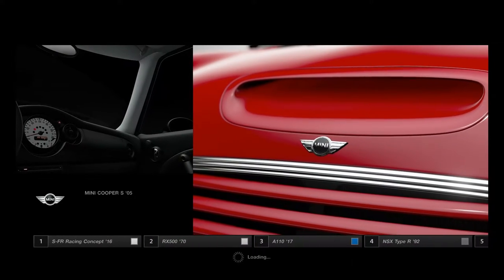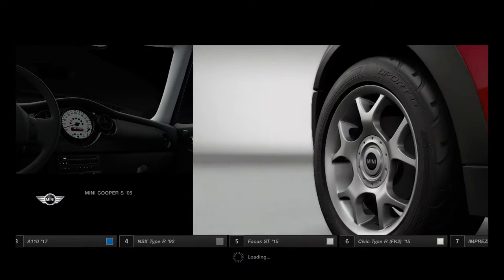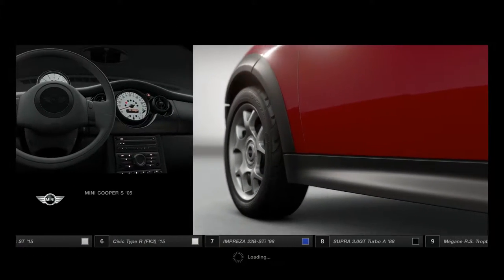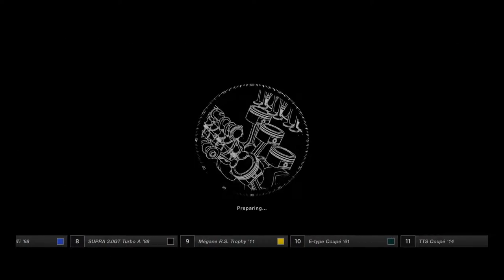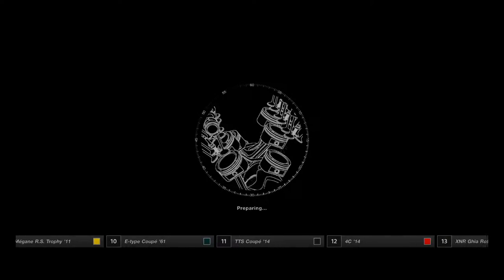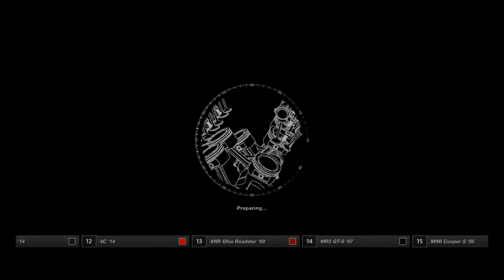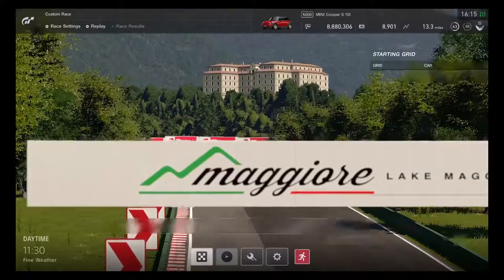Looks like the RX500 is definitely the main challenger. NSX Type R, Civic Type R, and the Impreza 22B STI are now in. The E-Type Jaguar is also now in — very good. All of the cars are definitely now in.